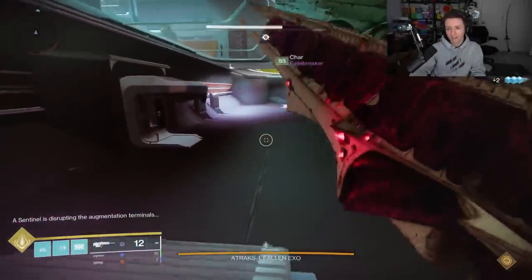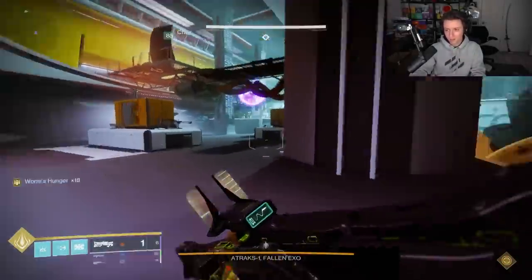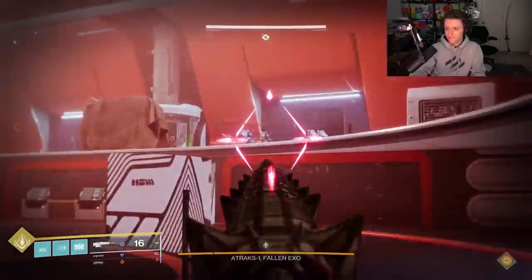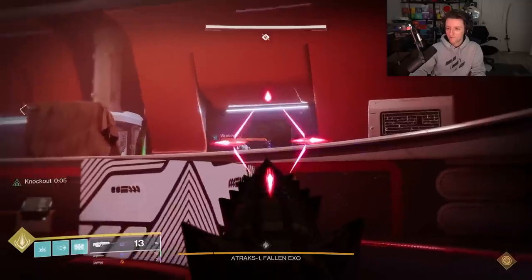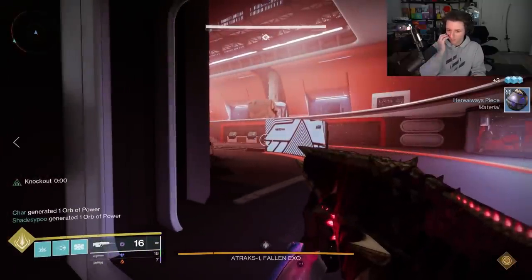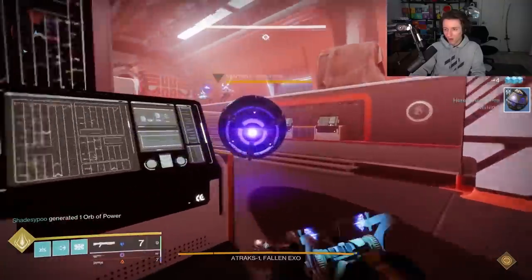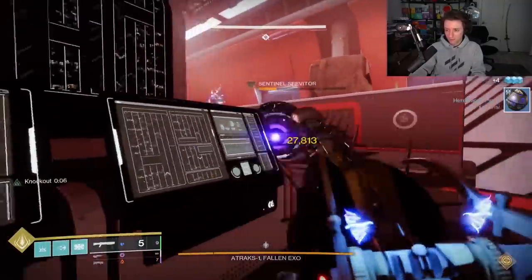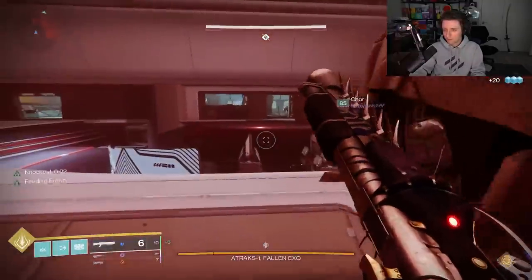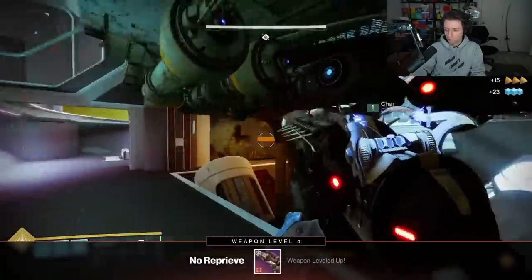Deep Stone Crypt is the featured raid, which is supposed to be the best time to go grind encounters for red border weapons. People have not really been having much luck with that, and hopefully Bungie is going to buff those red border rates, but in the meantime, let's take a look at some top tier weapon rolls for Deep Stone Crypt so that if you do come across something good, you can just say screw it and keep the roll that you have instead of grinding for longer.